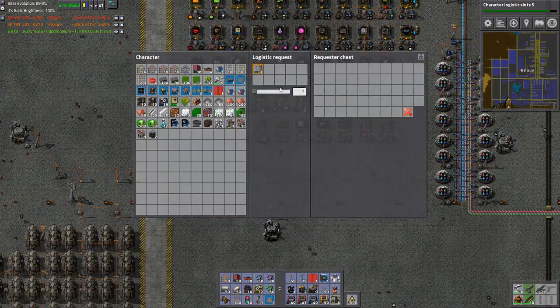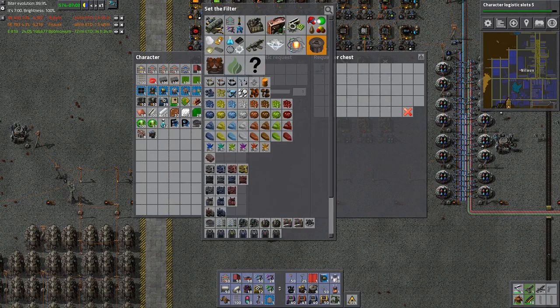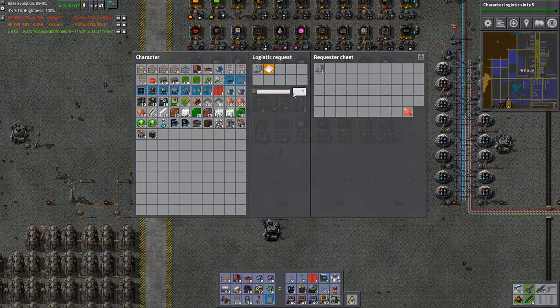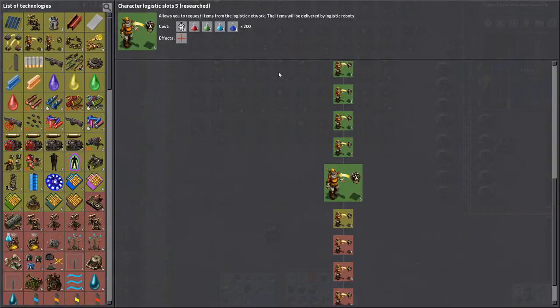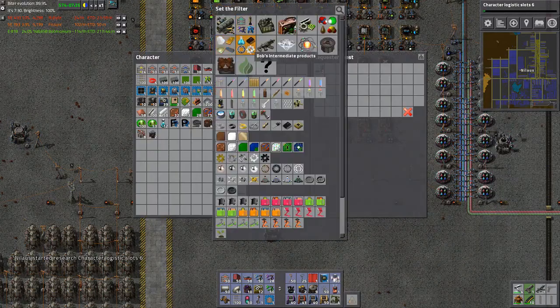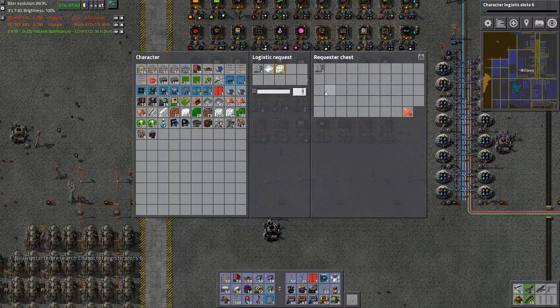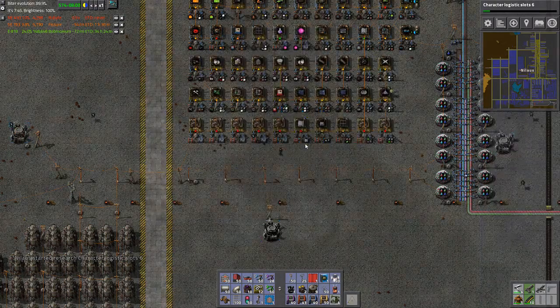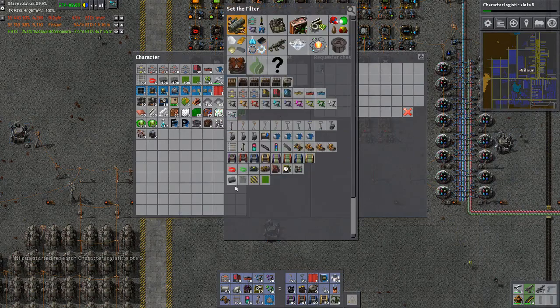I need mark 1, aluminum, stone, and electronic circuits. I need mark 1. Aluminum - yes indeed. I need the electronic circuits here, let's get 50. What was the last one again? Stone bricks - well stone bricks should be manageable. I'm using a lot of them.